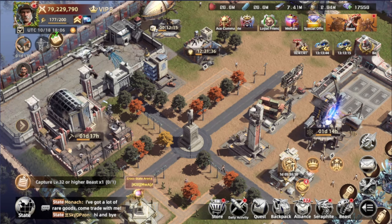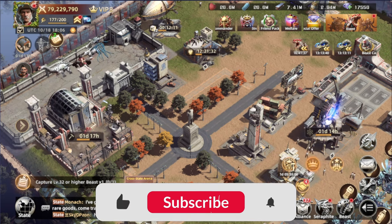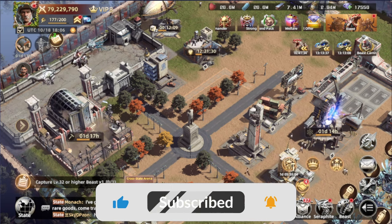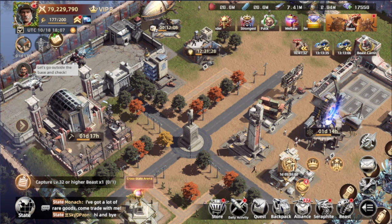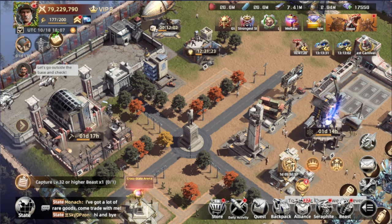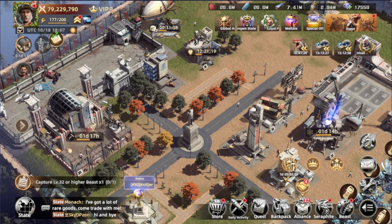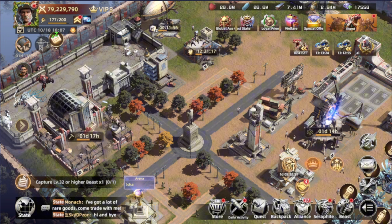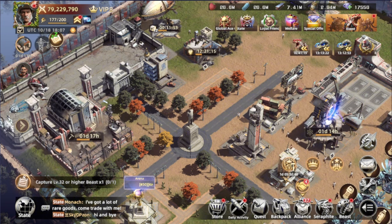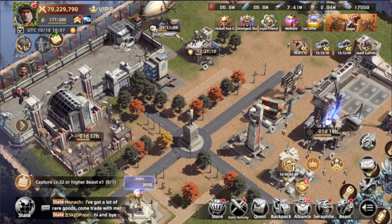Hello everyone, Shopper Gaming here, welcome back to my channel. In today's video I'm going to make a comparison between two of the top tier beasts available in the game. One of them is an old version and the other is an advanced version. We will see exactly which one is stronger — whether you should work on the early stage version or wait and hold your resources for the advanced version.